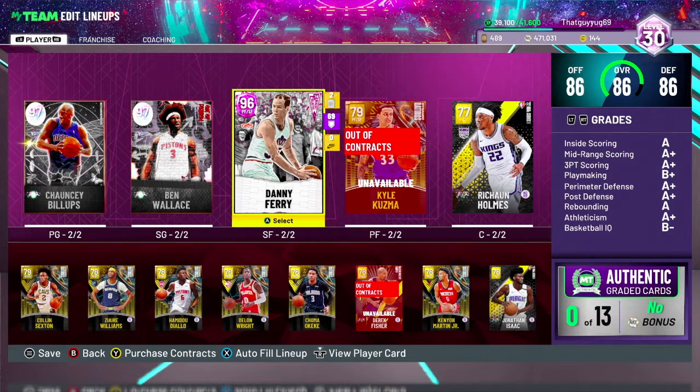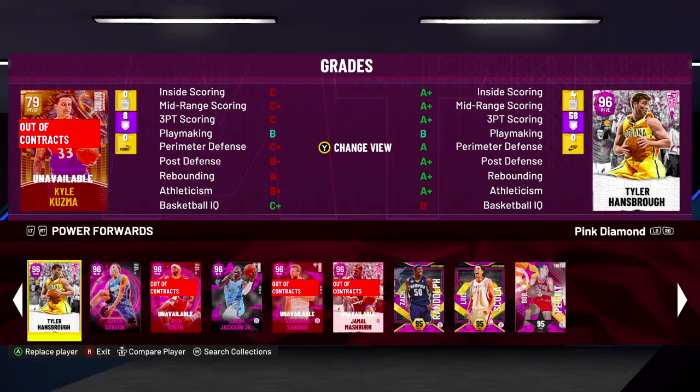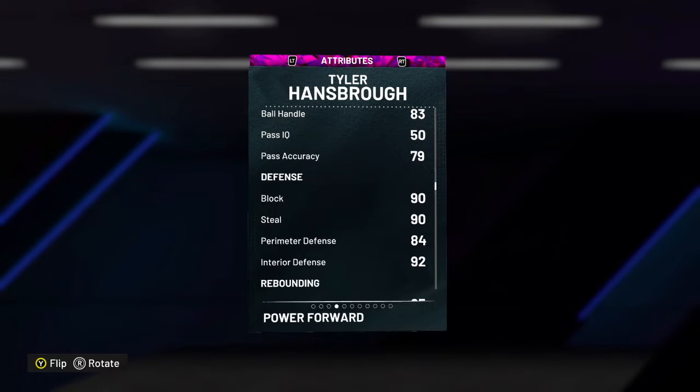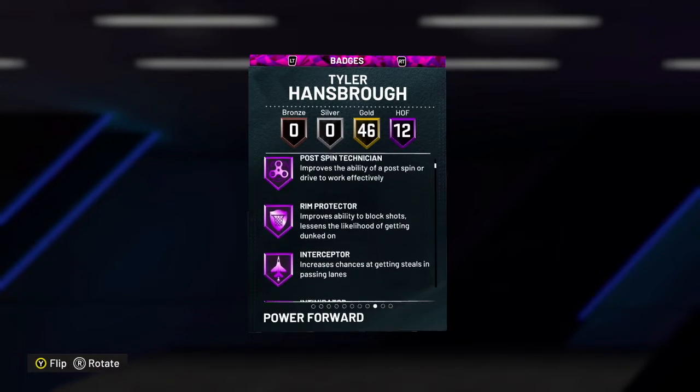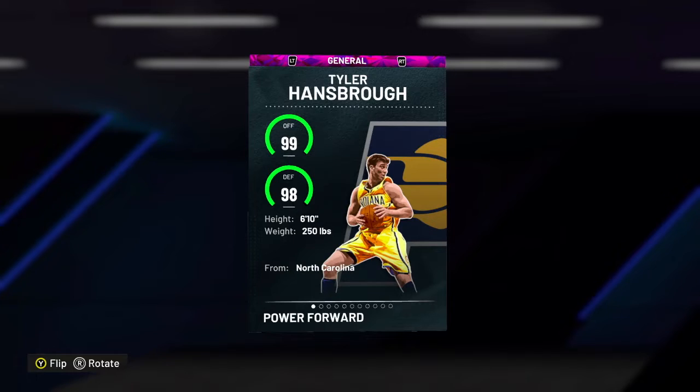At power forward — power forward is the least important position in my opinion. You just need corner threes and some defense, and hopefully be tall. I'm starting Larry Bird just because he's 6'10 and can shoot from the corner. I'm not gonna gas this card — power forward is stacked in this game. His release is a bit iffy, but his defense is like 90 block, 90 steal, solid perimeter 84, interior 92. Corner specialist, good defensive badges — at 6'10, 250 pounds, if you're up against a wing he'll hold his own.